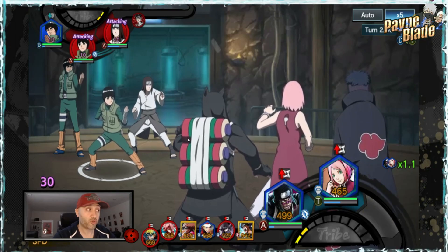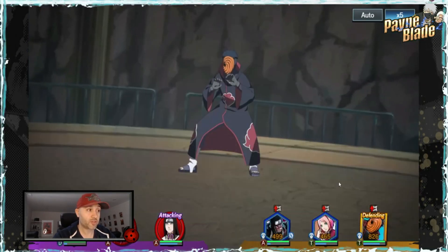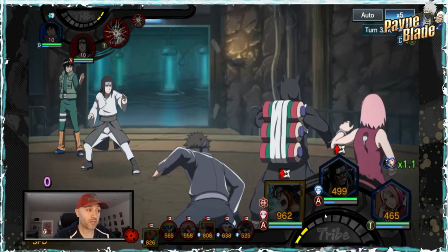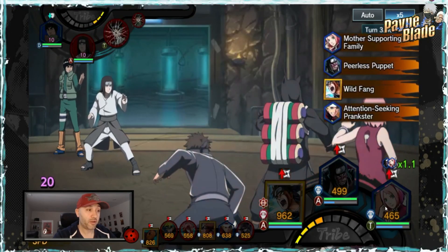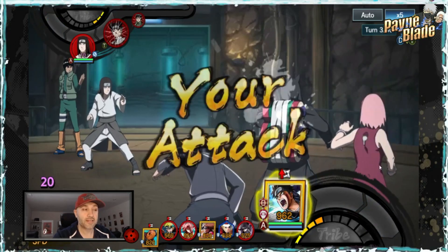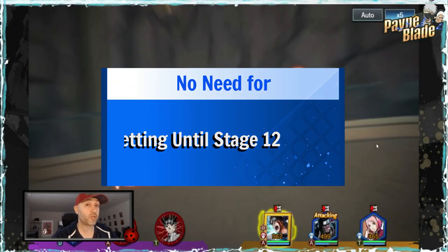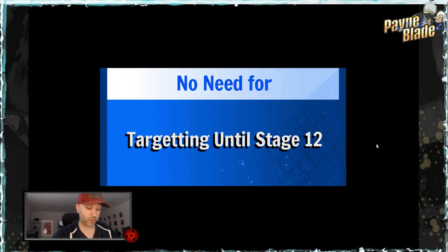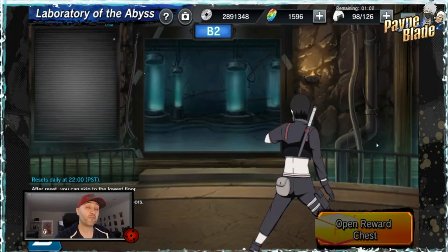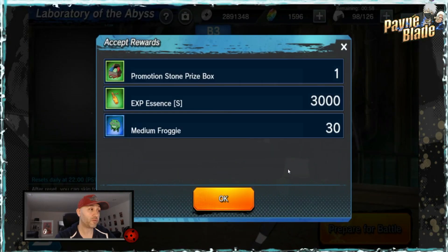Here's the thing: if you have Mama Sakura, the way her healing works is you have to keep her in the lineup for her heals to continue. Once you use her and she's out of rotation, the heals stop. So keep that in mind — she's a great backup healer but she's never going to be a main healer.